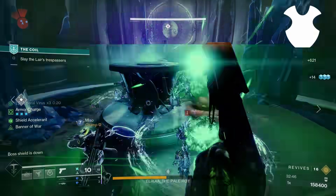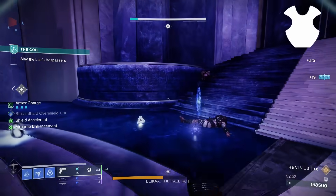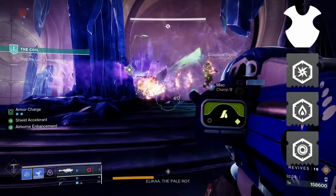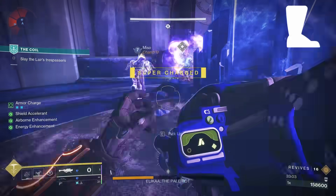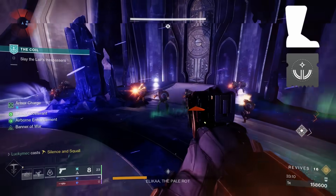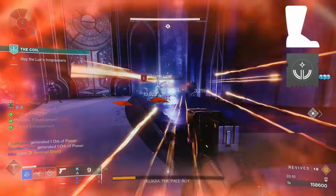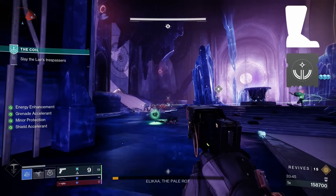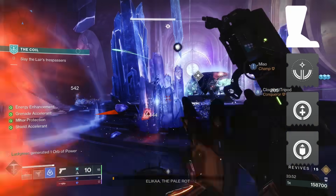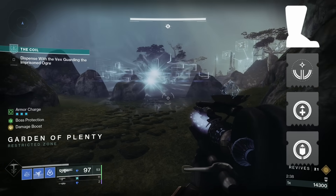Moving on to the chest mods, we'll be taking the classic three resistance mods. Since we are in a Stasis build, you can't take the harmonic mod. I like to take one of each element — arc, solar, and void — because in PvE content, most enemies deal one of these three damage types. Taking all three gives a flat 15% resistance from basically all damage in the game. For the leg mods, Mask of Bakaris overwrites any surge mods when we activate it, so I like to bring orb mods instead. I bring Orb of Restoration so that we gain 10% ability energy to our least charged ability, then also Recuperation and Better Already so we gain a boost of health and start health regeneration whenever we pick up an orb.